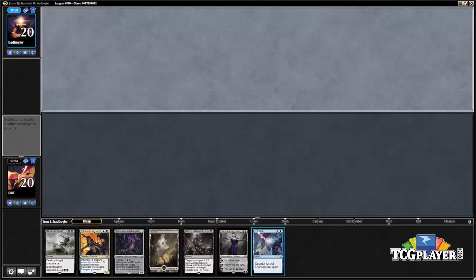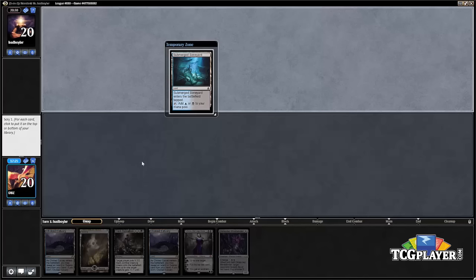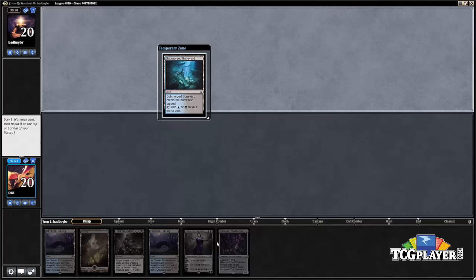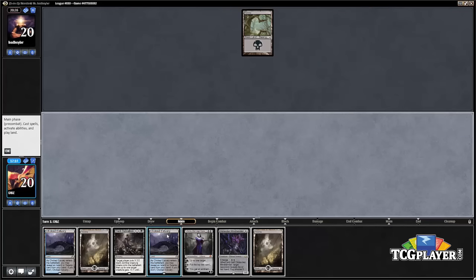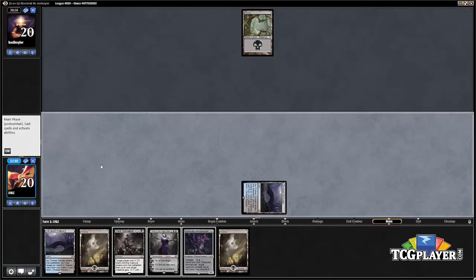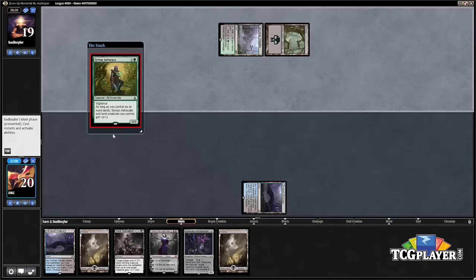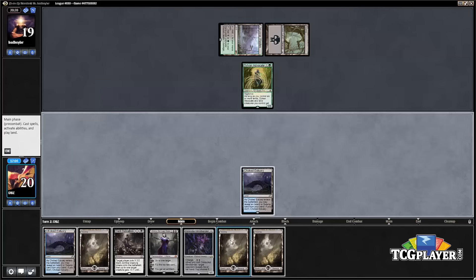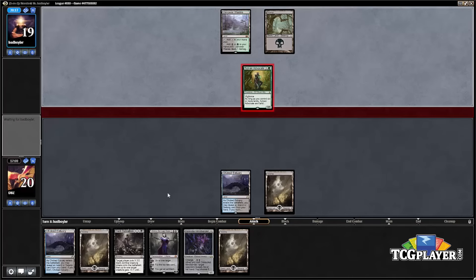Our opponent is on the play, and it looks like we're going to have to take another mulligan. We pretty much have to keep this second hand. We see a Submerged Boneyard on top, and we've got a Mind Bender, a Liliana, and a Dark Salvation — I think we bottom the land since we're looking for something to emerge the Mind Bender with. We drew another land so we have plenty — we're just looking for interaction, maybe a Grasp of Darkness for the Sylvan Advocate.